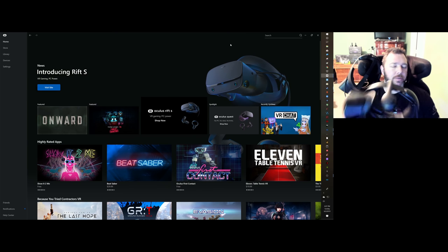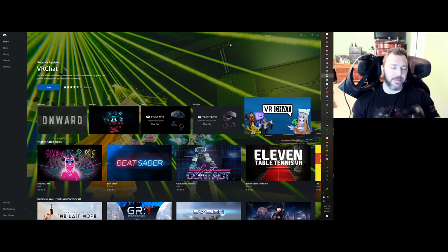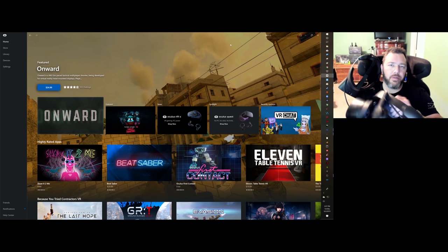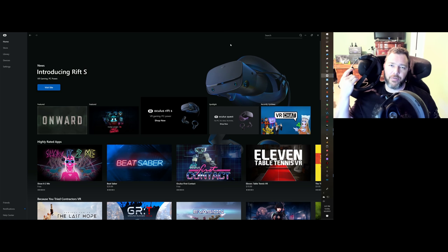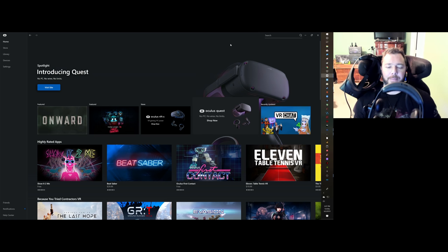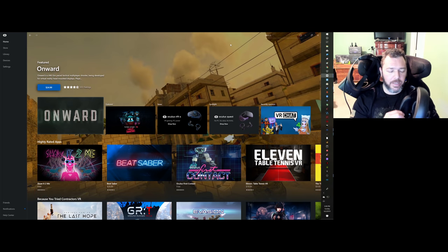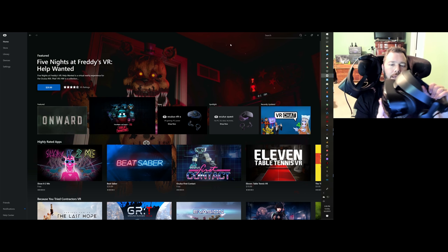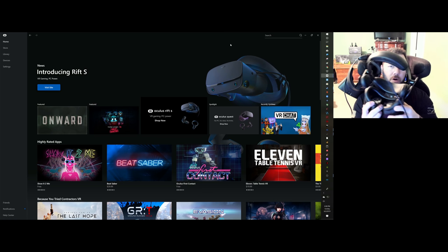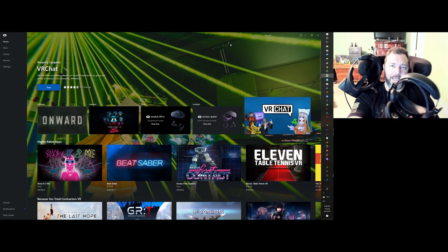The Odyssey also has speaker volume adjustment, but the speakers aren't loud enough for me anyway. Comparing materials: the Odyssey has pleather padding which is comfortable, but not nearly as comfortable as the Rift S's softer neoprene-like material that seems to wick away sweat. With the Odyssey on my head it tends to bounce around, and I end up using the nose clips — which are uncomfortable — to try to keep it in place.